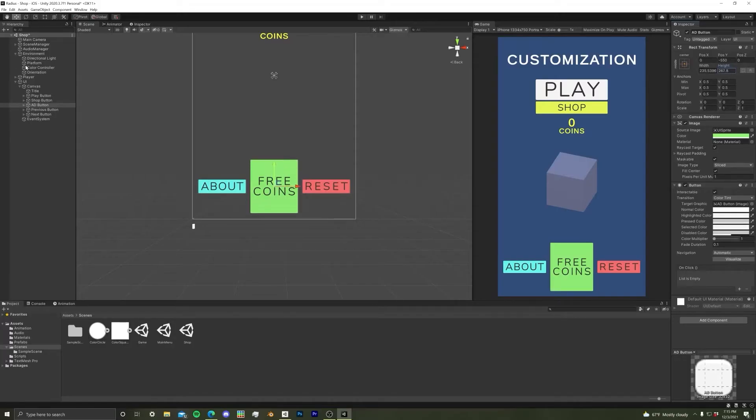It was finally time to start working on customization. For customization, you need a currency — something to purchase customization options with, some way to show progression. I was going to have a complicated system with coins falling from the sky, and I might still add that. But for now, I made it so you get a coin every time a bomb lands. From there, I set up a shop where you could purchase and equip different skins for your cube.